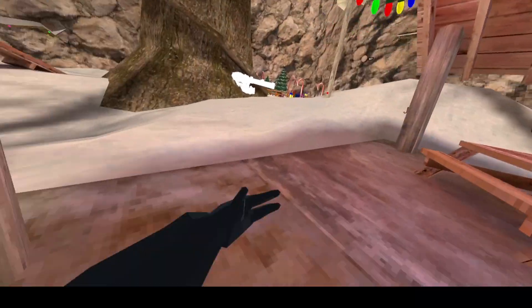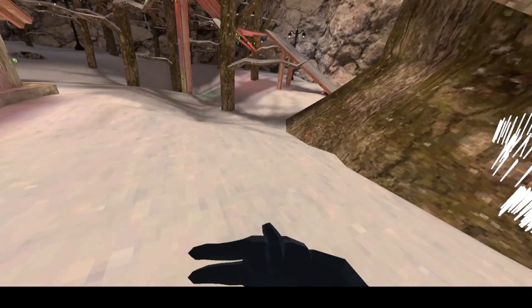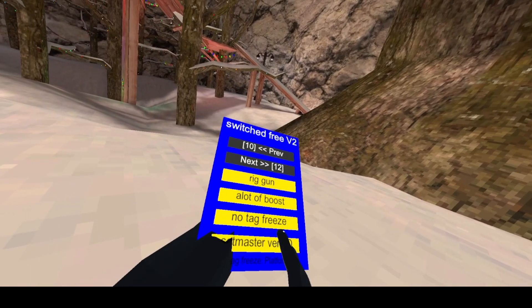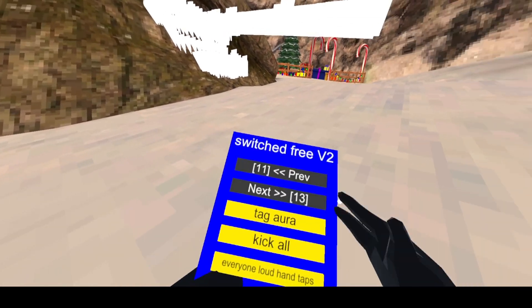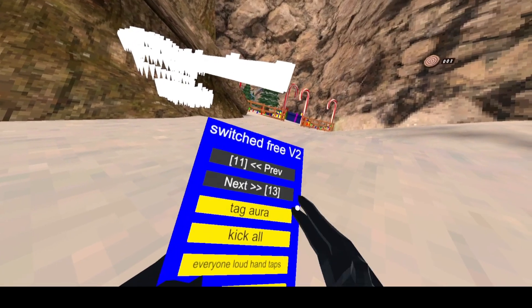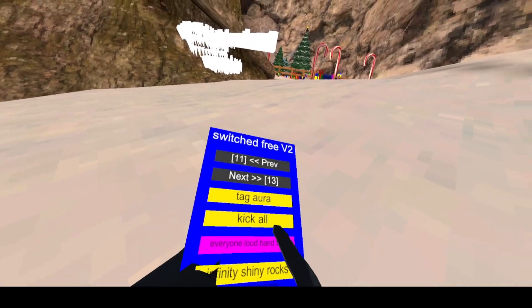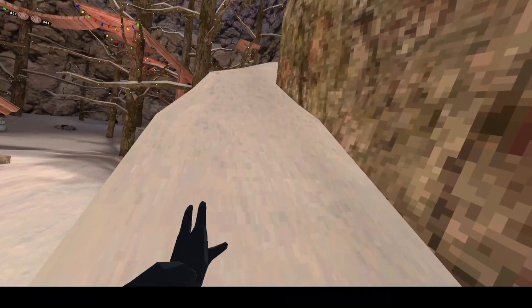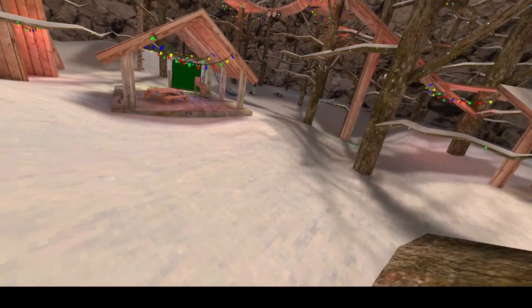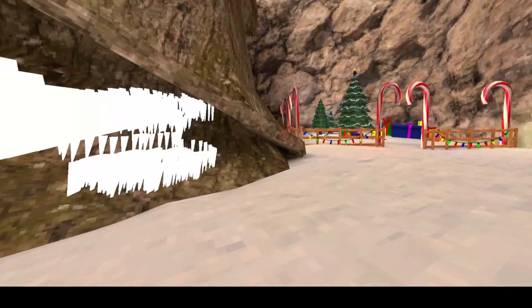Make sure you have anti-ban on with boost or you're getting perma-banned in three seconds. No tag freeze — usually when you get tagged you kind of freeze, so this removes that. Setmaster — don't use it, you're gonna get banned immediately, I'm working on it. Tag all just tags everyone around you. Kick all will kick everybody in the lobby. And loud hand taps gives everyone loud hand taps.